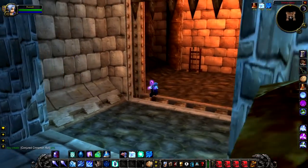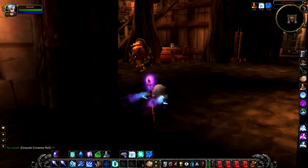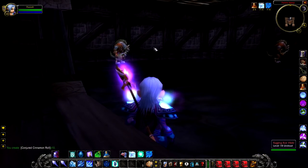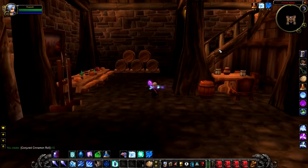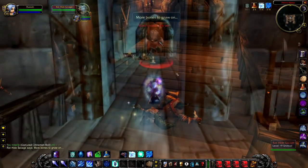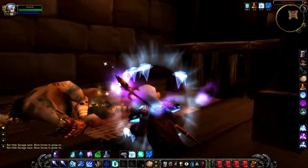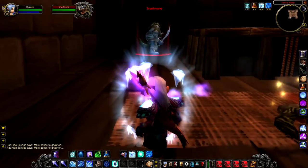Up next we have our last and highest level rare — Snarlmane at level 23. Snarlmane resides inside Fenris Keep, which is a stone's throw from the Rotthide Bruiser, so if you're in the area you definitely want to try and take both of them out. One of Snarlmane's spawn locations is actually a basement, which if you're really lucky he'll spawn in — great because you can get in and out quickly. Failing that you'll have to go the long way to a little hidden nook where he can also spawn. Fenris Keep is ruled by Thor Ravenclaw in Vanilla WoW, so watch out for him — he's an elite in the main room and can hit really hard. As you can see here I had to go up through one tower and come down through another to this ledge, where you'll find Snarlmane nicely hidden away.